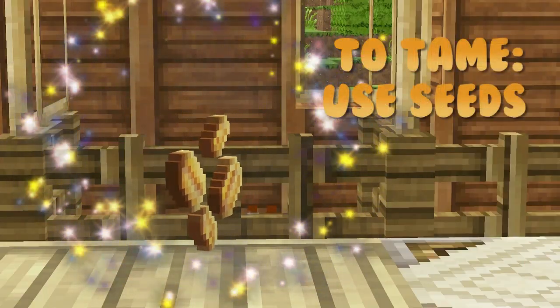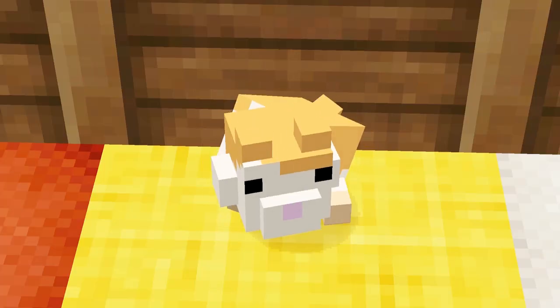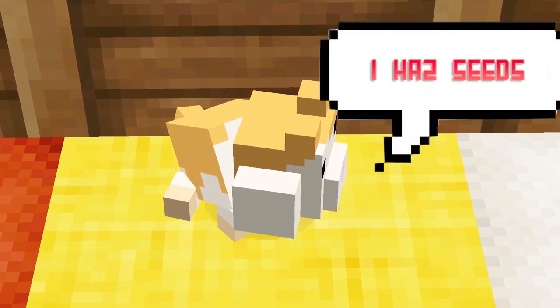The first thing you're going to do is get some seeds to tame the hamsters. You're going to right click them and as you right click them a little note pops up onto their head. And as you're feeding them, their cheeks fill up with seeds. It is the cutest thing.